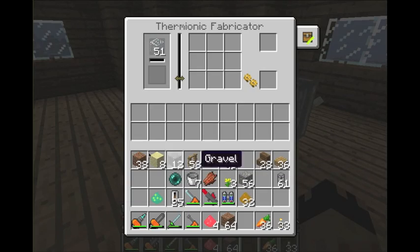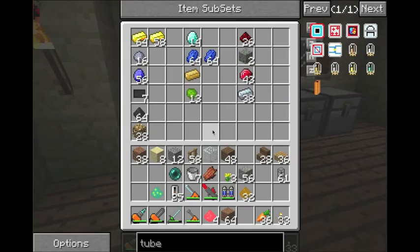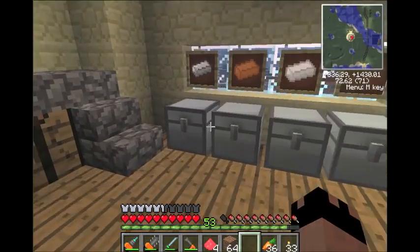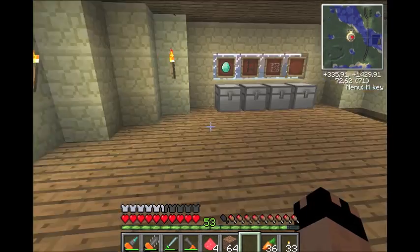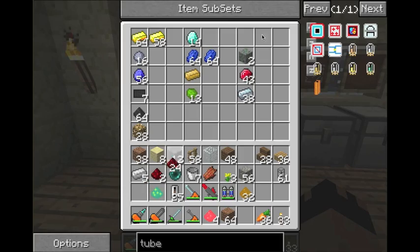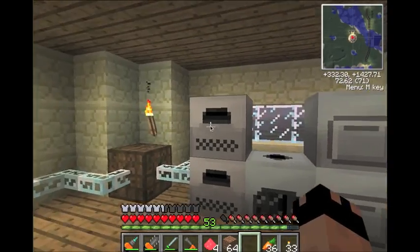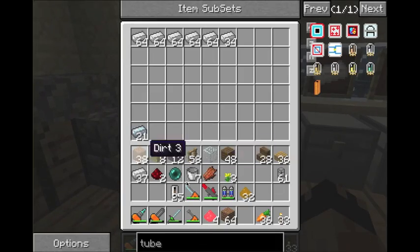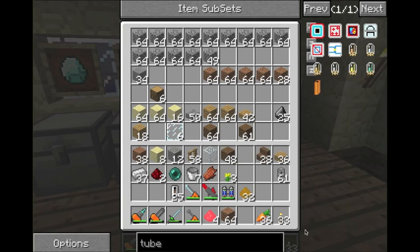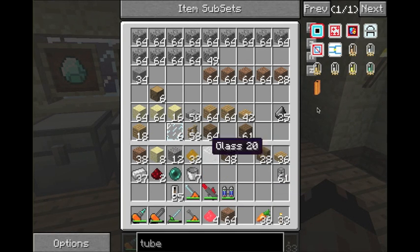Let's go ahead. I have no iron or redstone right now. Grab some iron — grab five. Grab two redstone. I guess we can clean this out a little bit too. I've been doing some smelting lately and got a lot of extra materials I want to get smelted down.